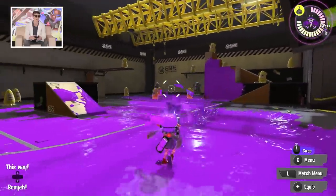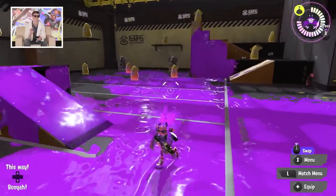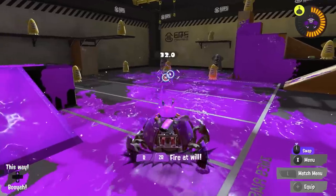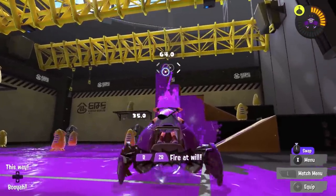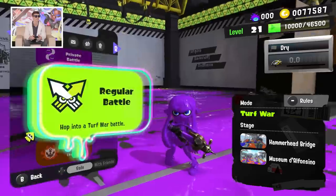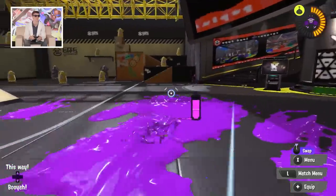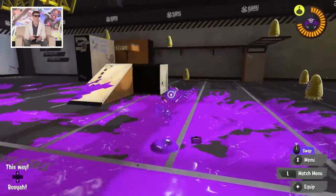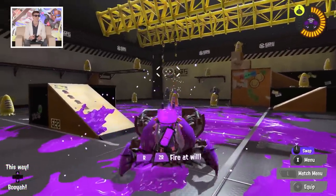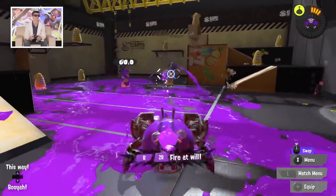The most exciting thing about this set for me is the crab tank. You can see that's my special weapon in the upper right-hand corner — it's shimmering, so that means it's ready to go. The crab tank actually has two different attacks: the first is a rapid-fire machine gun with very good range, and then there's another attack — a big shell that has a great area of effect.